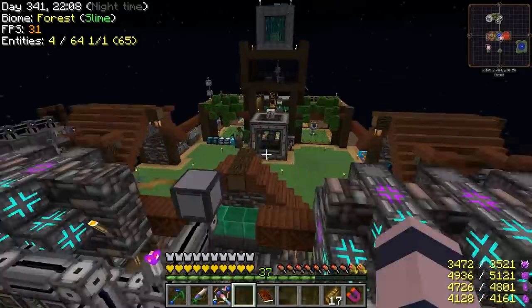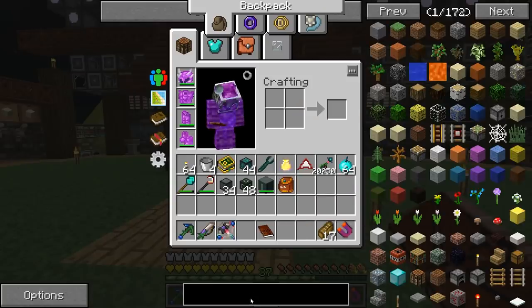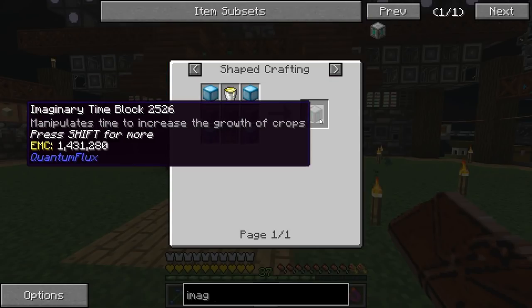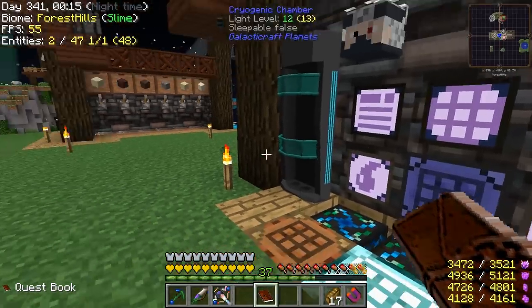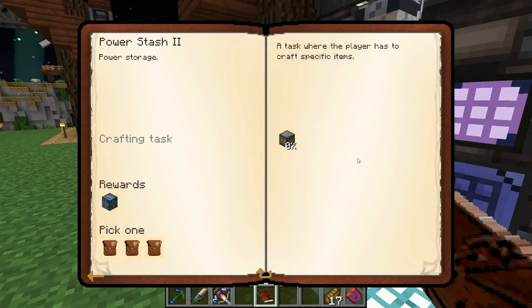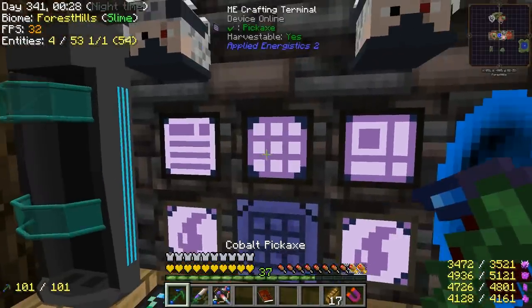Maybe there's some way to speed up the Neutron Collectors. Can we do it with the imaginary time block? That's something we still haven't made. It says it works for crops, but does it work on machines too? I kind of doubt it's going to work on machines — I'm guessing it's just crops like it says — but we'll try it out just in case. And it's one of our quests, so even if it doesn't work on machines, we'll definitely use it with our crops.